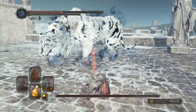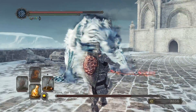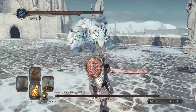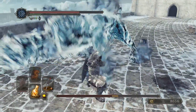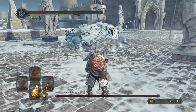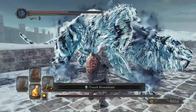Her magic attacks are very easy to avoid. Her homing magic missile attack — all you have to do is sprint left or right to get past it. If she looks like she's about to cough up a hairball, she's either going to do her Wrath of Gods AoE attack, which does a ton of damage, or she'll do a ground slam where ice spikes come out from the ground — those do a ton of damage as well. But they're pretty easy to avoid and don't have a ton of range.